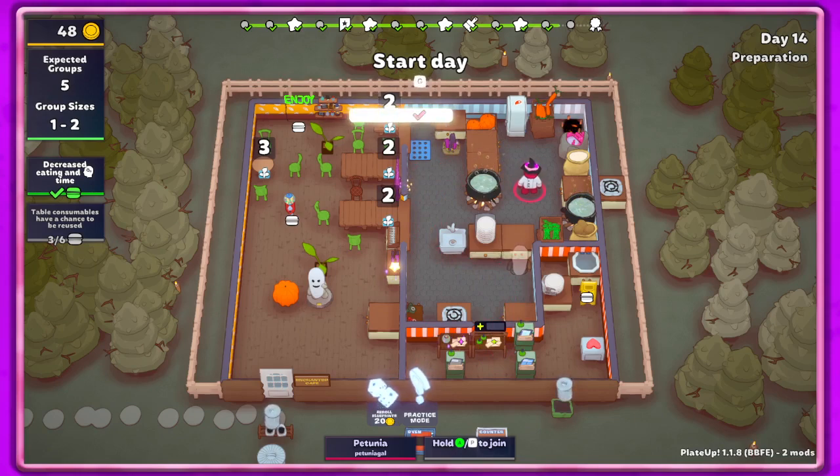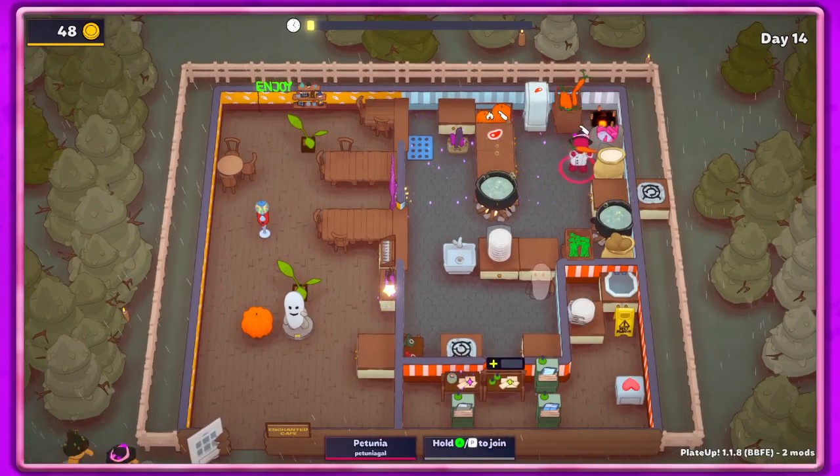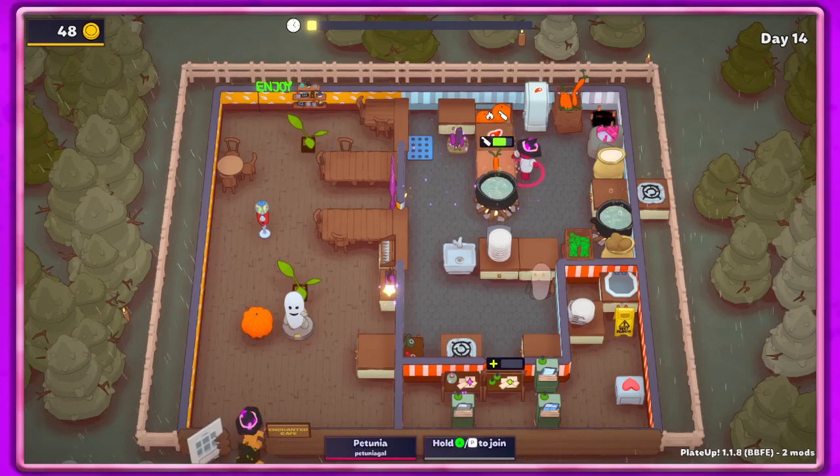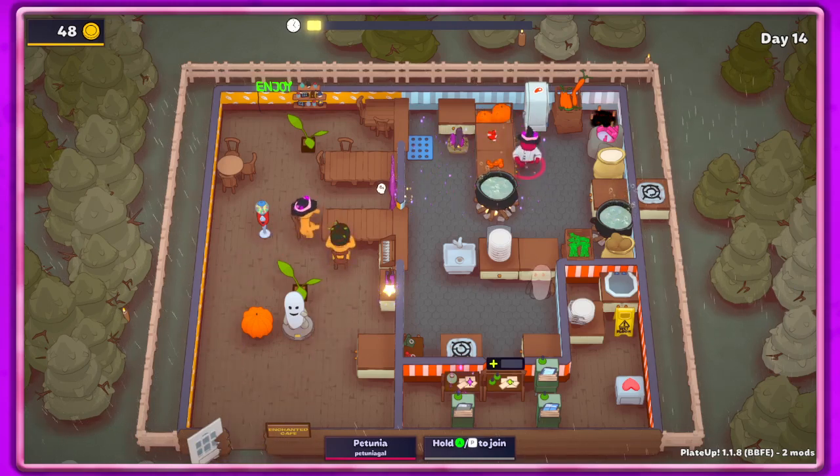Let's see how this goes. It does say you have to interact with the vanishing circle — it's not like it works in a radius and things just get sucked into it, it doesn't work that way, thank goodness, because that would be crazy. All right, just gonna get a couple of dumplings going.